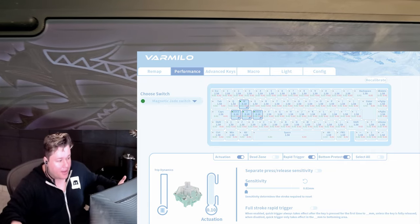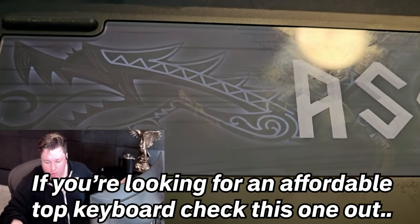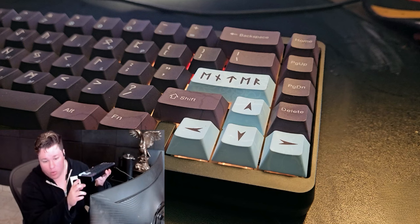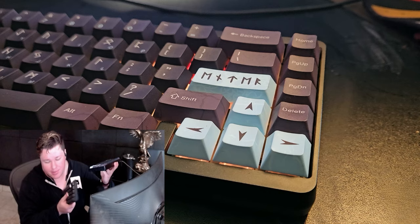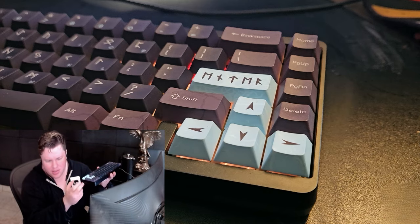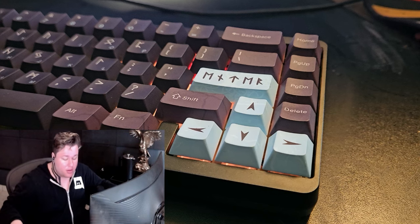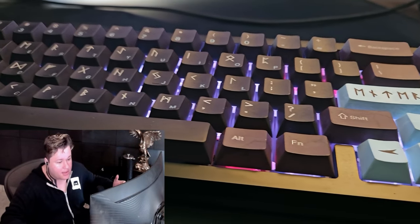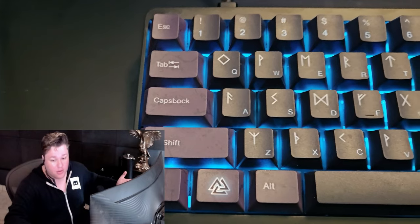They have magnetic Hall effect switches which you can switch on the keyboard. I'm not sure if Wooting can do that. I have love for both companies, but one thing that impressed me the most is the build quality — the Wooting feels like plastic while this one feels like metal. It's very heavy and the build quality is very, very good. Links are in the description — it helps the channel. It's a cheaper version of a Wooting and it is my new keyboard, and I still have the Wooting, so that tells you a lot.